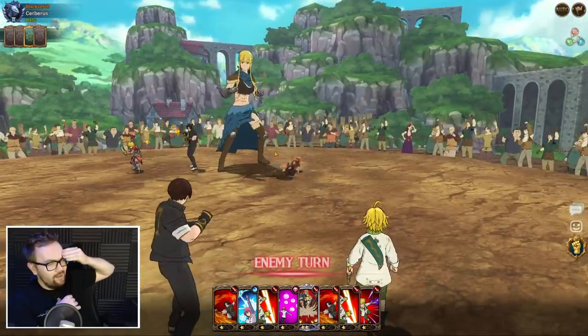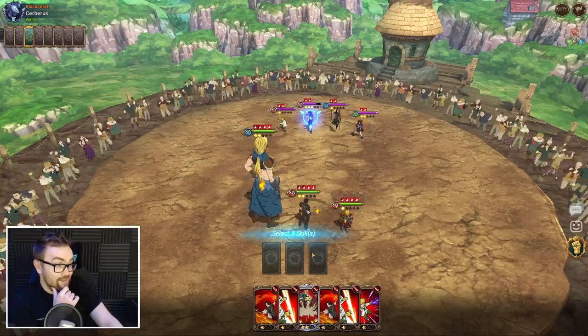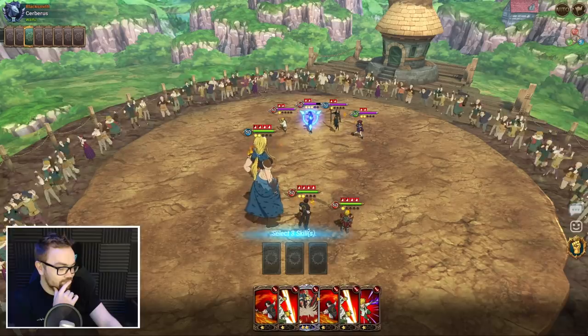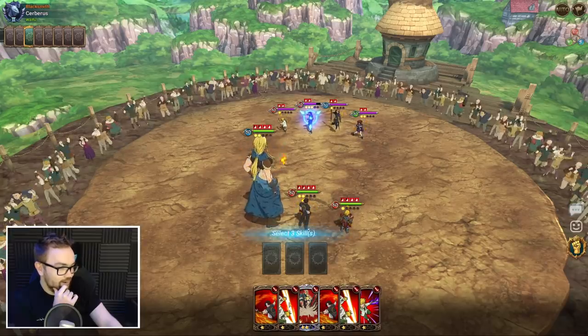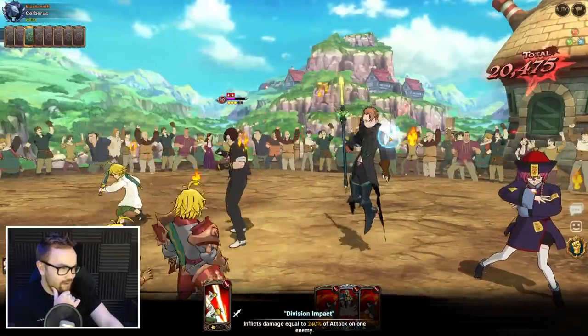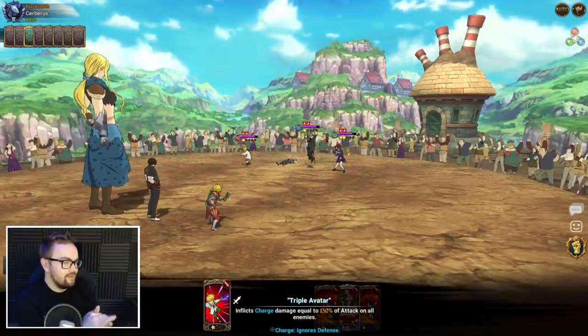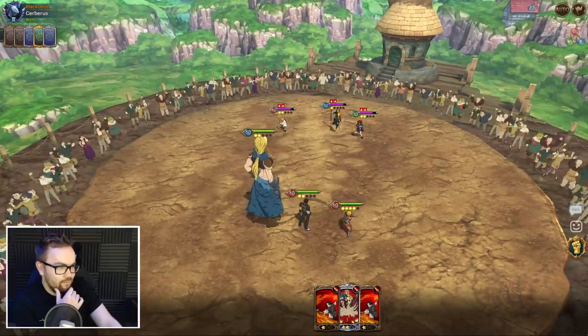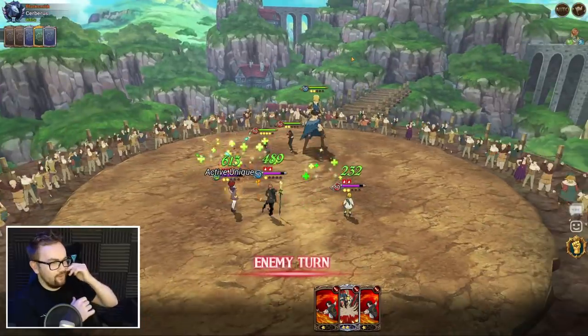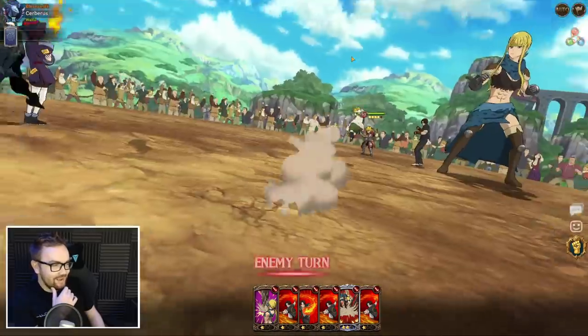Oh, he went for single target — why did he go for single target? The cleave would have finished off Gotha easily. He's just toying with me. I kind of wish I had the attack disable here. If I send in all the damage it's probably not quite enough to kill, but it might just be enough. Come on Lost Vein — you got this! Nice! Oh, where did those cards come from? I think we crit Lost Fame and gave him a merger — bit of gold and silver popping up. At least we got some damage reduction.